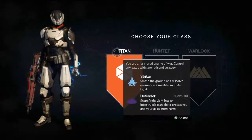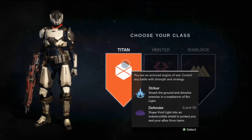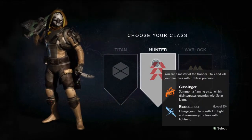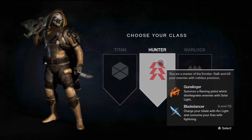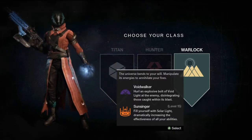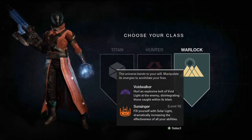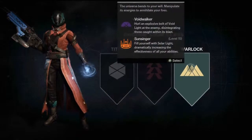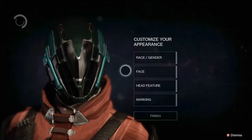So you got Titan, Hunter, and Warlock. I'm crossing out Titan from my choices because I don't want to be a Titan. Hunter — I've already tried that during the beta, it was pretty cool. The part that really catches me about the Warlock is where it says 'the universe bends to your will, manipulate its energy to annihilate your foes.' I might be picking the Warlock — so let's pick the Warlock.